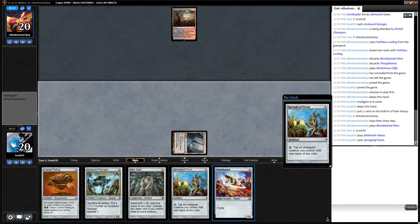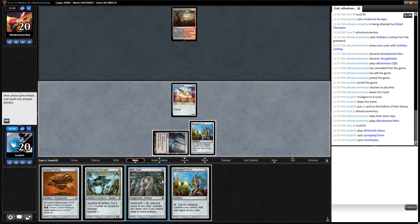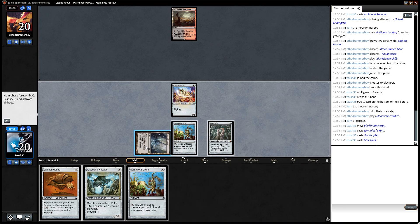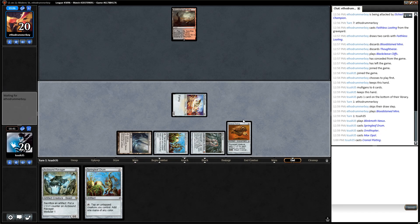Nexus, Drum, Ornithopter, Opal — so now I have two mana, I could play the Ravager with nothing to put it onto except the Ornithopter. I think I will instead play the Plating, because I could put it on the Ornithopter next turn. That seems like a slightly tough decision — I'm going to play the Plating. It gets out of my hand so it can't be Thoughtseized or anything.